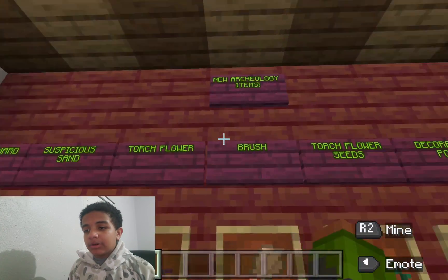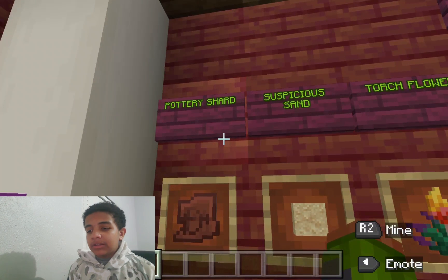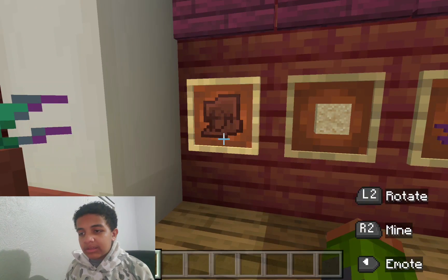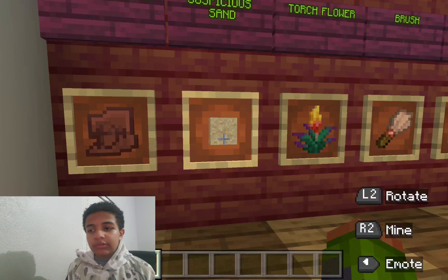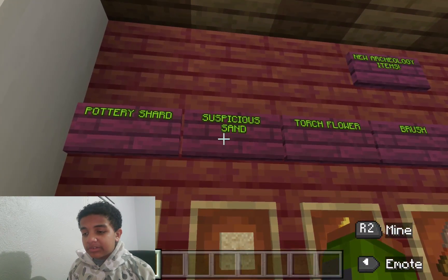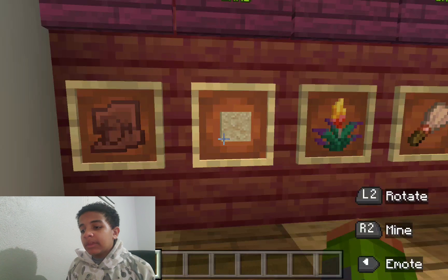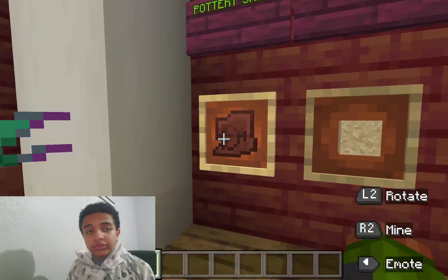First, we're going to start off with these new archaeology items. We have the Pottery Shard — we can actually use this to create pots, sort of like this one. And once we have the pot, we can make pretty cool designs. Next, we got Suspicious Sand. We can go inside the Suspicious Sand and dig up different relics. We can also dig up the Sniffer Egg, which is new to Minecraft, and we can dig up shards as well.